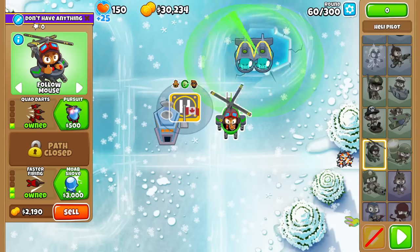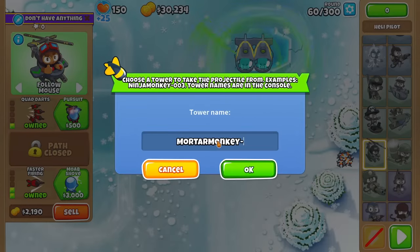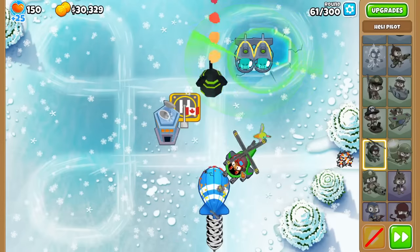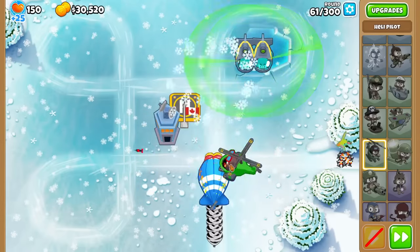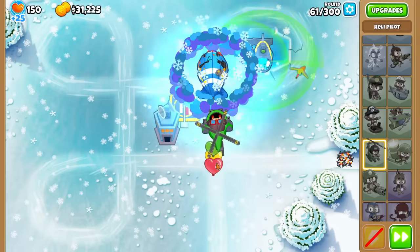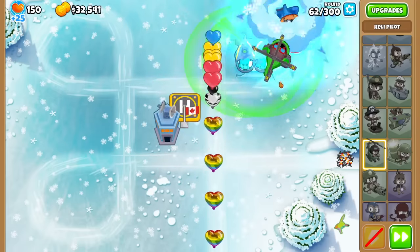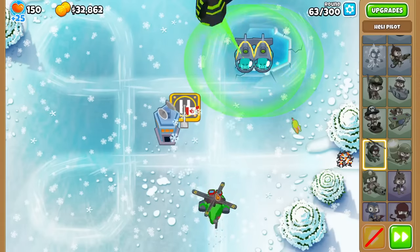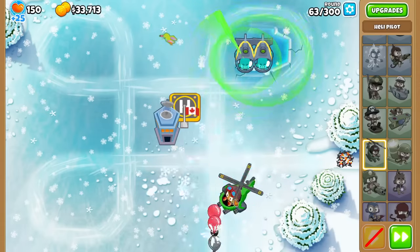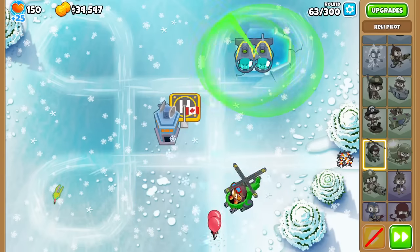What do we want next? We had 3 projectiles last time, so how about we go to 4 with quad darts? I remember I went for a biggest one last time and it did really well, so why not go for a downgrade — a burny-stuffed big one? Now we should have 5 damage explosions, or rather 20 since there's 4 of them. The morph damage isn't really that good, but rounds like 63 should just be wiped off the map with even just one quad dart hitting — as you see right here.